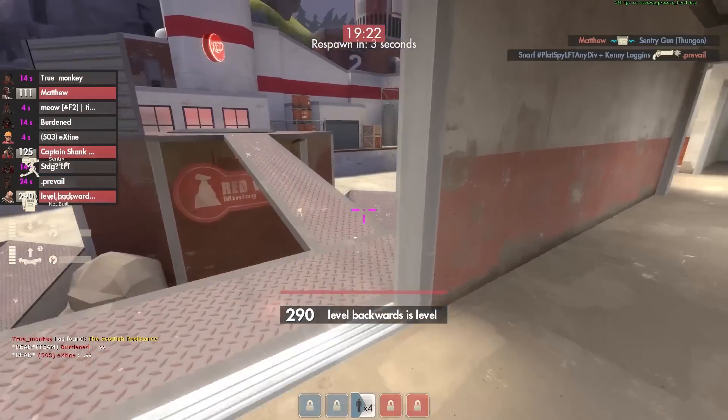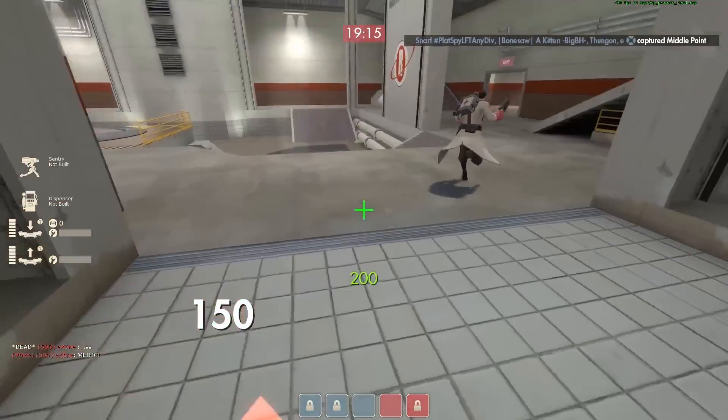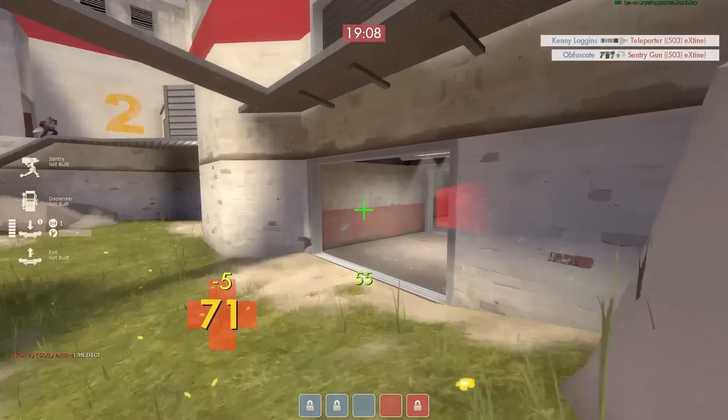I'm just standing there like, why is it not doing anything? The teleporter is still up. I'm going to take it, but they're probably right there. It is going to work out and actually probably even soaks up a little bit of damage. There's the enemy Heavy on heavy weapons guy.